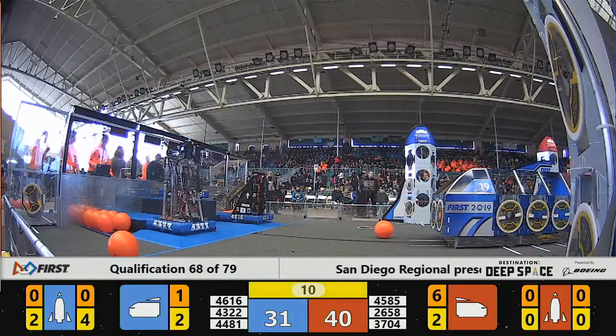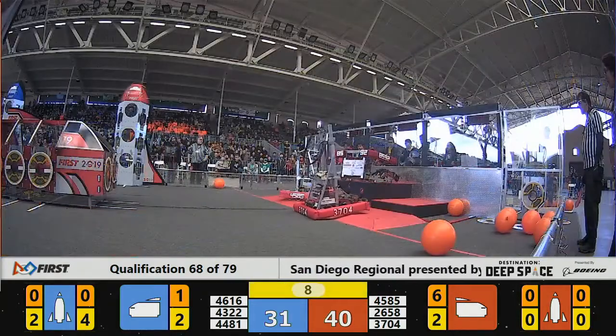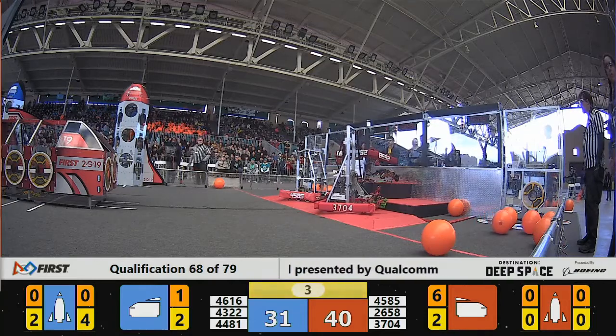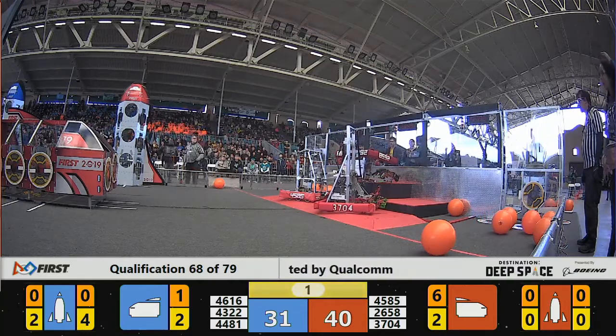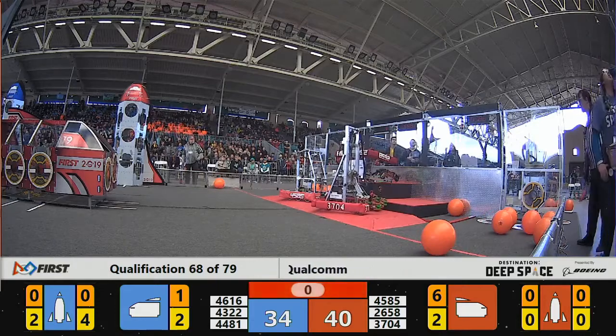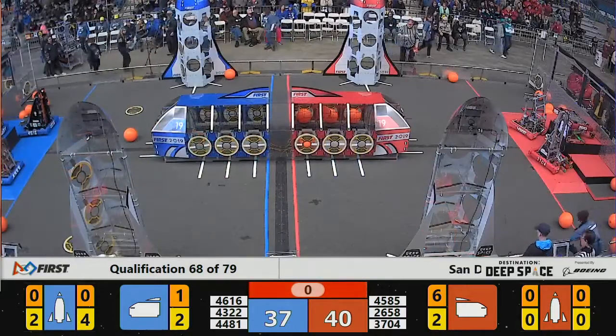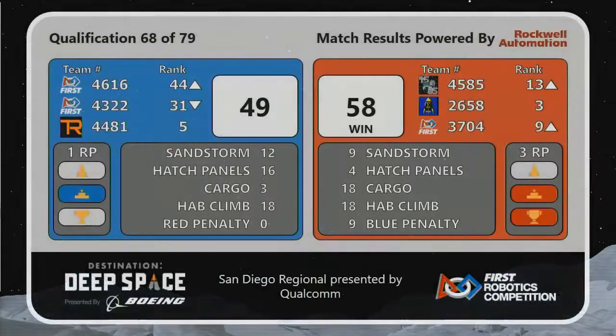10 seconds left to go — Blue's going to need some points to make up the difference. It looks like they're done. Rembrandt's are okay taking the single ranking point and giving this one to the Red Alliance as the buzzer rings on match number 68. Close one decided by penalties — Red Alliance picking up the win, 58-49. Nine points in Blue fouls making the difference, dipping this one from a tie to a Red win.